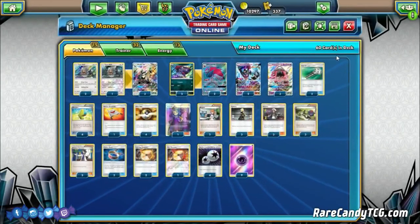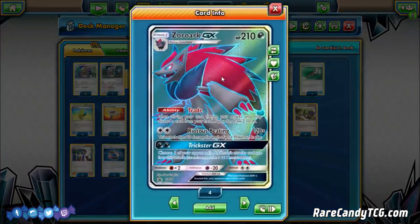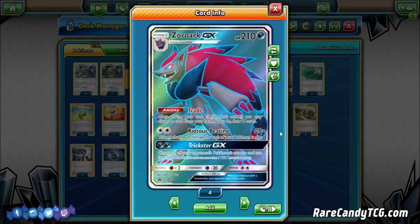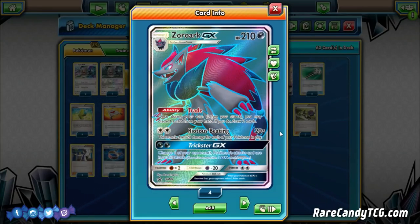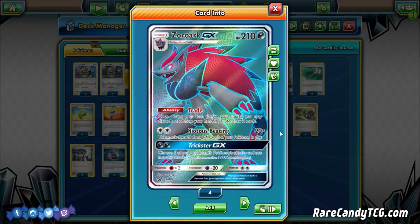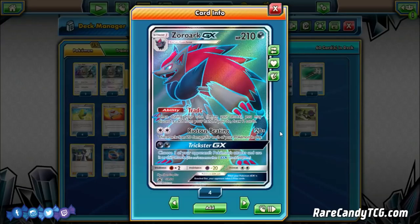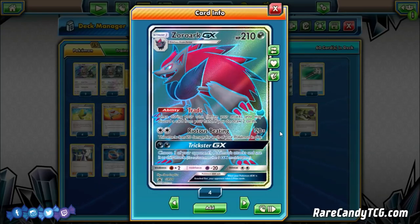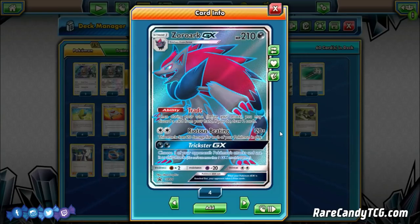We are also playing a 2-2 line of Zoroark GX for the Trade ability — once during our turn before we attack, discard a card from hand to draw two cards. We can pitch away energy into the discard pile to power up Silvally GX's Turbo Drive later. Riotous Beating is also a great attack for just a single attachment, doing 20 for every Pokémon we have in play. With Dawn Wings Necrozma, we don't have to worry about Zoroark ever being stuck in the active spot either.